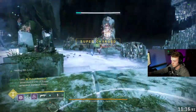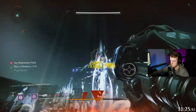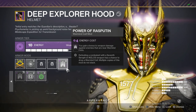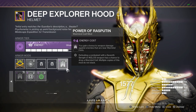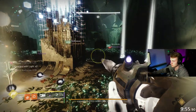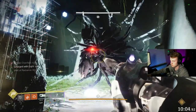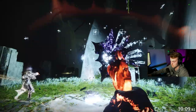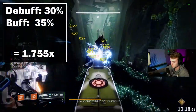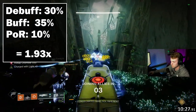Moving on to option number 2, which is my personal favorite — this is going to be what's known as an amplification perk, which means this is going to stack on top of the buffs and debuffs that we use, making it way better. Power of Rasputin is a combat style mod that can be equipped for 2 energy on any void piece of armor. By having this on, anytime an enemy is near a Warmind cell, you are going to be dealing 10% more damage against them. If you have one player on your team running something like Grasp of the Warmind, they are going to be able to pick up the Warmind cell and throw it at a boss, making it stick to them so you always get this 10% bonus even if the boss moves around. Any player who wants to deal more damage will need to have this mod on, but you only need one player to spawn it in. Adding this onto the 1.755x damage increase that we're getting from Divinity and Lumina, this jumps our damage up to 1.93x, which is just under double damage.